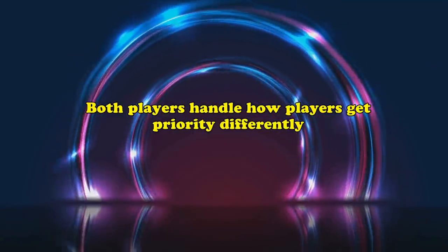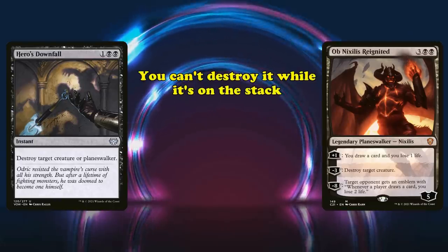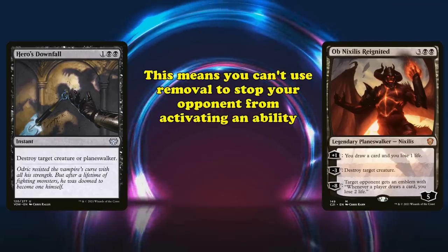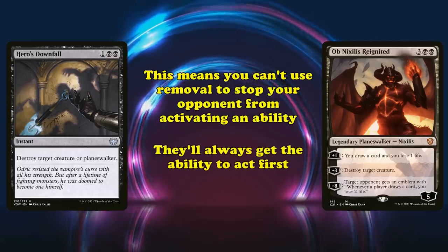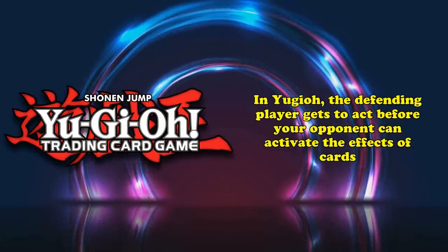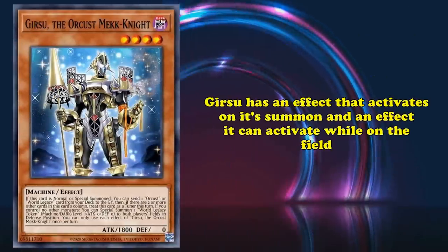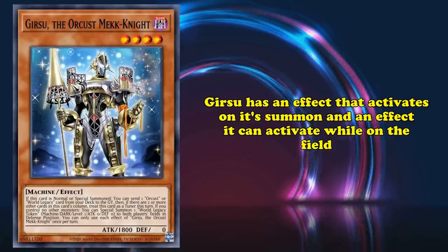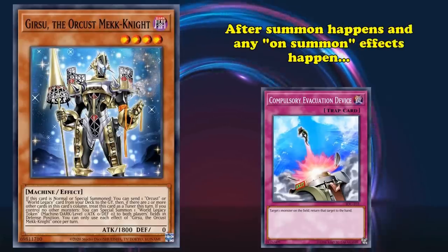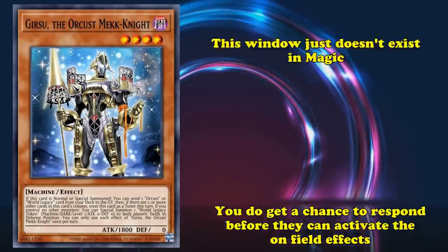Both games also handle when players get priority differently. In Magic, if your opponent casts an Ob Nixilis Reignited, you can't destroy it while it's on the stack. As soon as it resolves, your opponent gets priority since it's their turn and can activate one of Ob Nixilis's loyalty abilities. This means you can't use a removal spell to stop your opponent from activating the ability of a card after they cast it — they'll always get the opportunity to act first. This is different in Yu-Gi-Oh!, where the defending player actually gets a chance to use removal before your opponent can activate the effects of cards on the field, given that they aren't trigger effects. For example, with a card like Compulsory Evacuation Device to bounce a monster, after a summon happens and any on-summon effects trigger, you do get a brief window to act before your opponent can activate the on-field effect. This window doesn't exist in Magic.